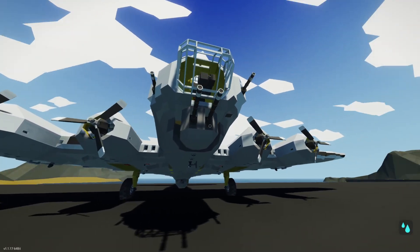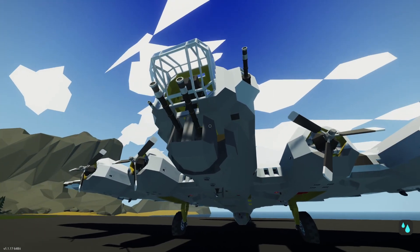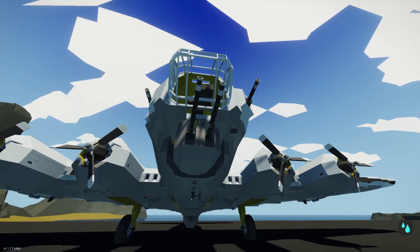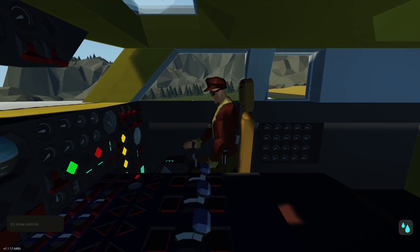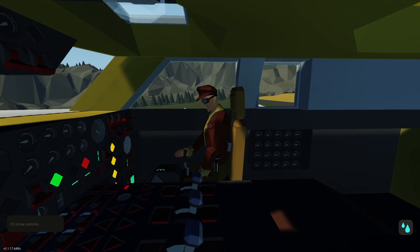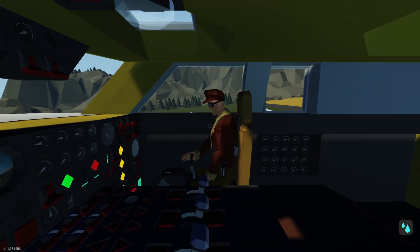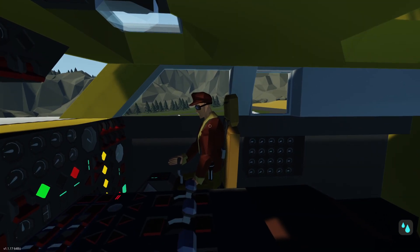We are with the Lacy Lady today — a B-17G bomber. You can see Rowan is in the nose playing with the gun. We're going to jump inside. We are in the cockpit now, Rowan is on my right. Today we are going to skip the startup process and get right into the air because we're going to be showing off the bombsight and its amazing features.